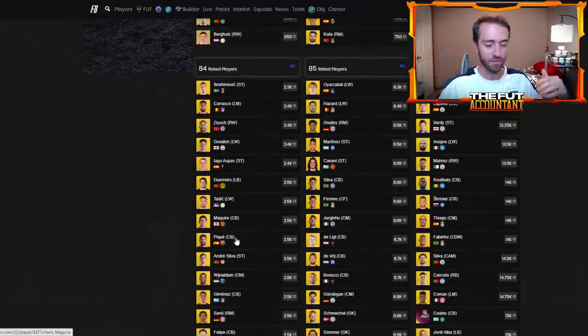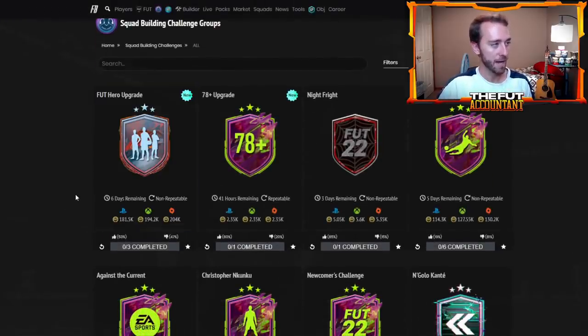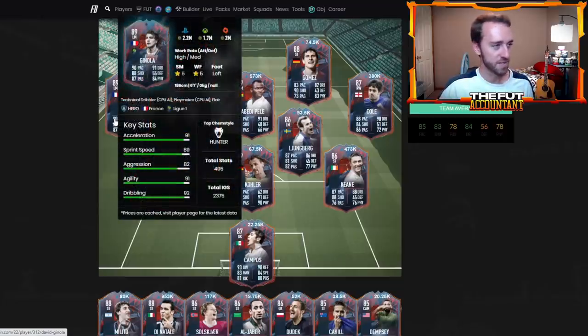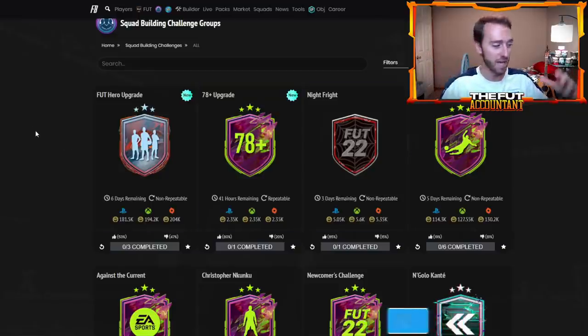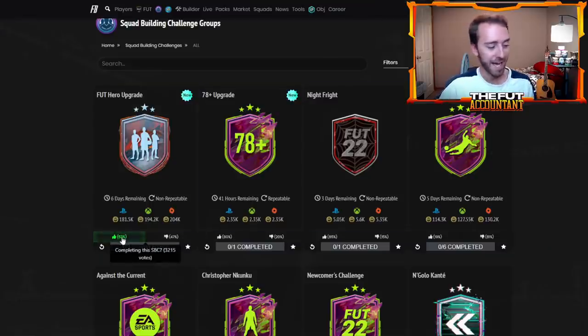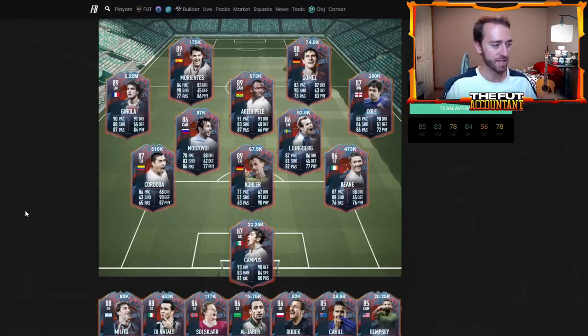These cards really exploded in price because this SBC has insane demand. Why were people going after it? Because of the gamble nature of it. If you guys played FIFA last year, you know that these gamble SBCs people absolutely love - 180,000 coins to potentially pack a card like Ginola, Cordoba, Joe Cole, Robbie Keane, Abedi Pelé, Di Natale. Those are the cards everybody thinks they're gonna pack. But from firsthand experience, getting Albelda is definitely not the same as getting Ginola - that's who I packed after crafting the SBC today. This SBC is not great value at 181,000 coins; it's an expensive gamble.